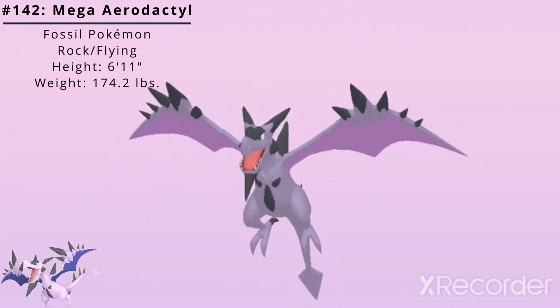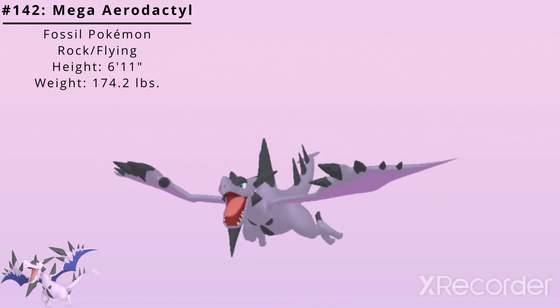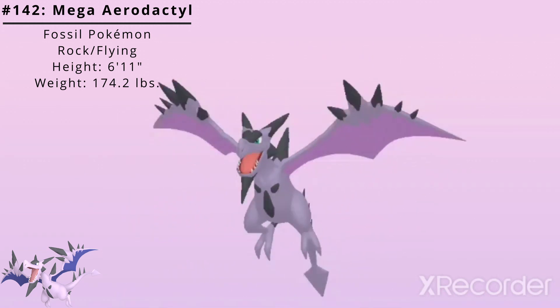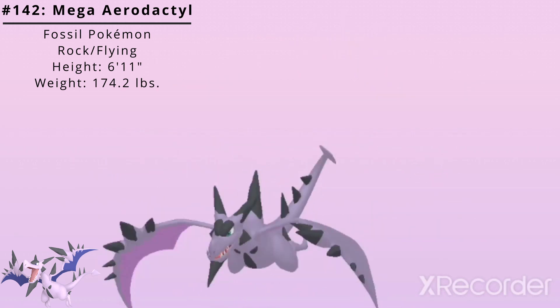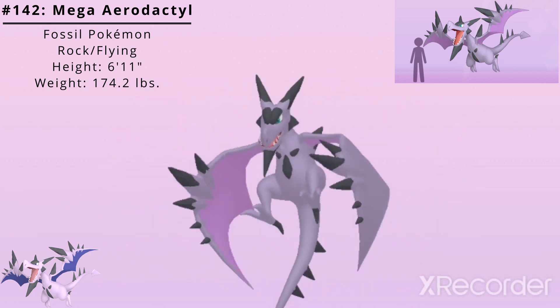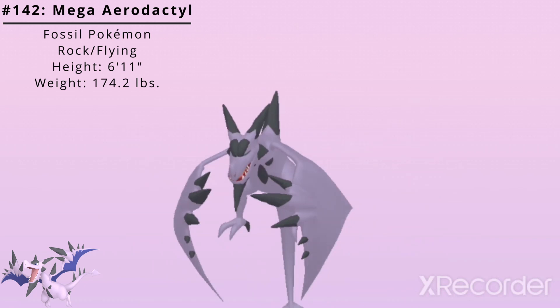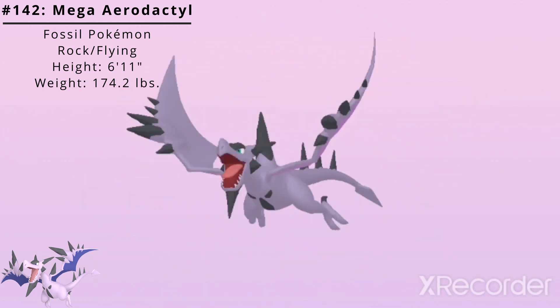Aerodactyl also has a Mega Evolution. Part of its body has become stone. Some scholars claim that this is Aerodactyl's true appearance. When it Mega Evolves, it becomes more vicious than ever before. Some say that's because its excess of power is causing it pain. Mega Aerodactyl has a height of 6 feet 11 inches and a weight of 174.2 pounds. Mega Aerodactyl has the ability Tough Claws, which powers up moves that make direct contact.